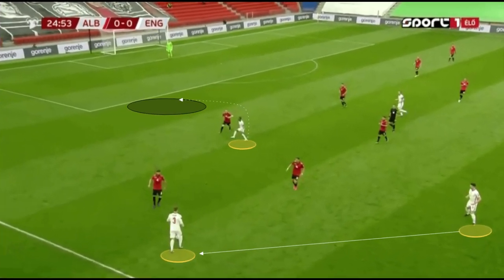England will use their attacking talent in wide areas to build up, and even when opponents don't get pulled forward, their attacking wide players have the pace to latch onto through balls even with little space behind. We can see how Sterling is being man-marked as Shaw receives the ball on the left flank. He makes a simple dummy move inside to ensure his defender moves forward on the front foot, before spinning in behind for the through pass.